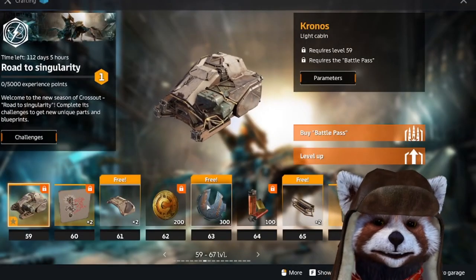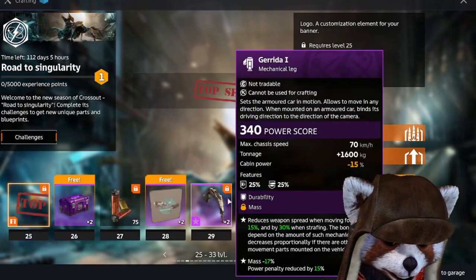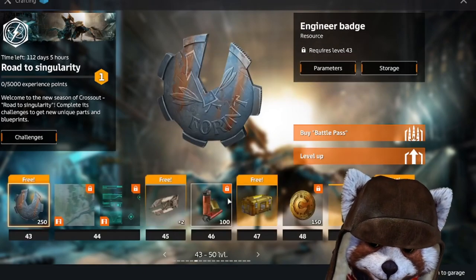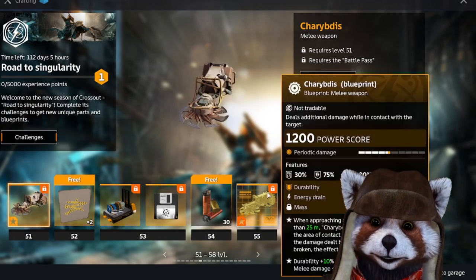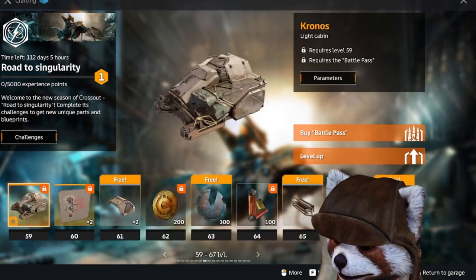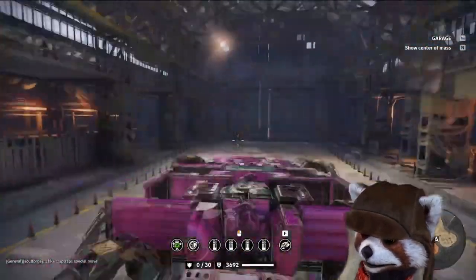I wanted to go ahead and take a look at the meat and potatoes of this season's main components: the Pegasus engine, the Garardia legs, the Charybdis melee weapons, and this fancy pseudo-scorpion weapon the Thyrsis. I want to give my thoughts on all of these.